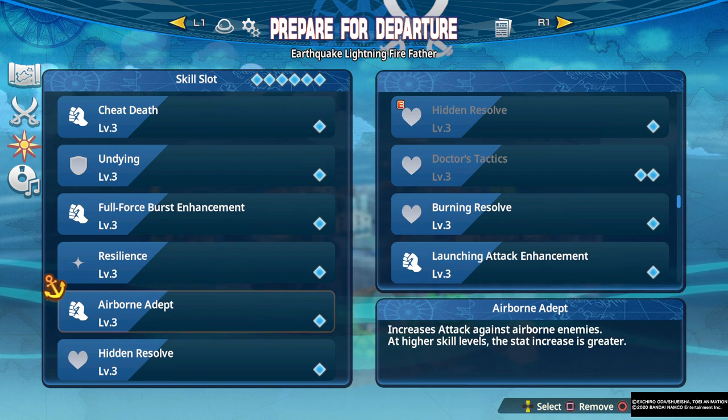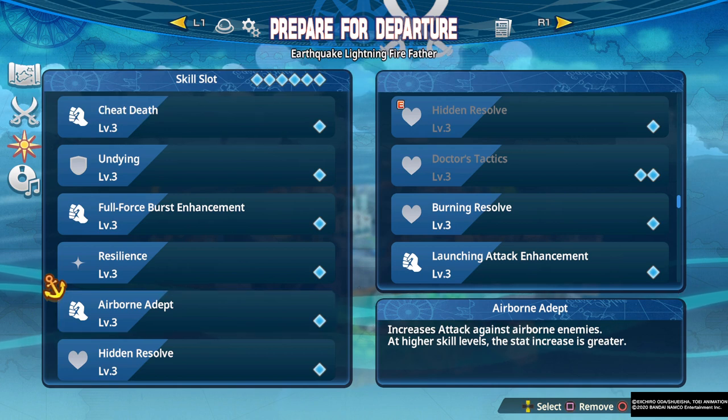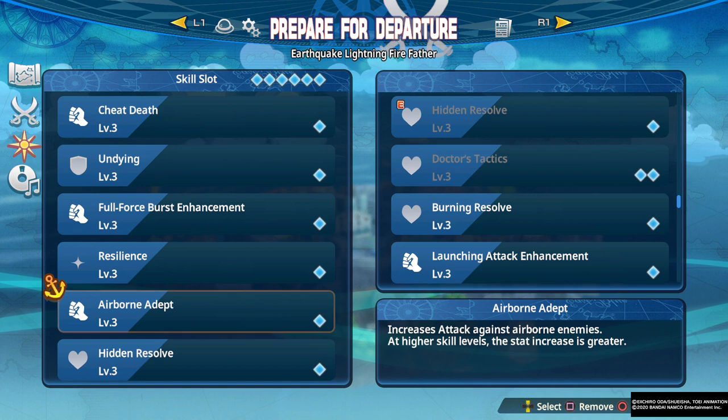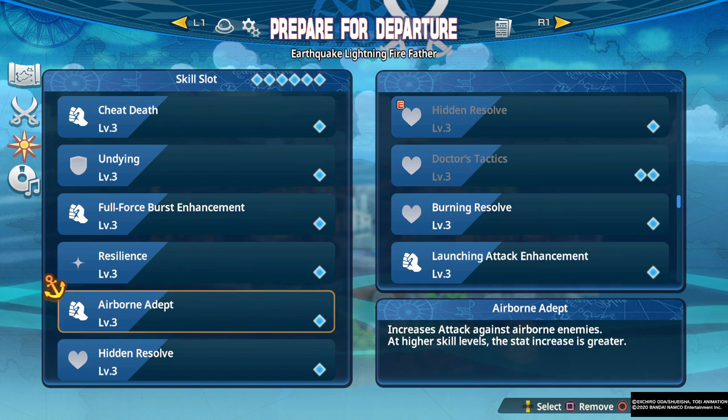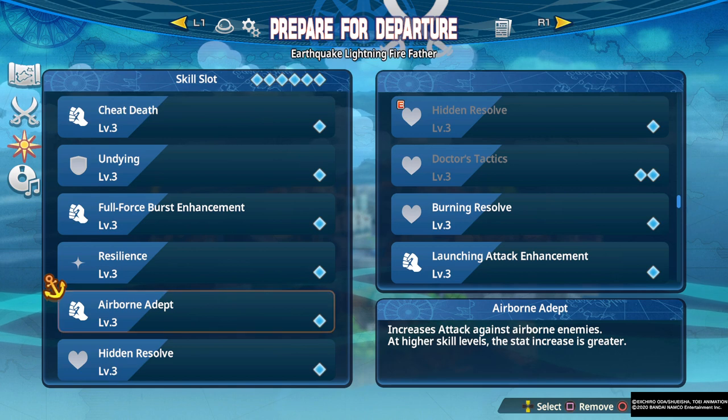Airborne Adept is strong for its damage modifier, but if you're in a situation where enemies may not be airborne, or you're playing a character that keeps enemies more grounded — like Kuzan, who freezes enemies and keeps them on the ground a lot — then Airborne Adept may not be the greatest. But it's definitely a strong skill when you can use it.